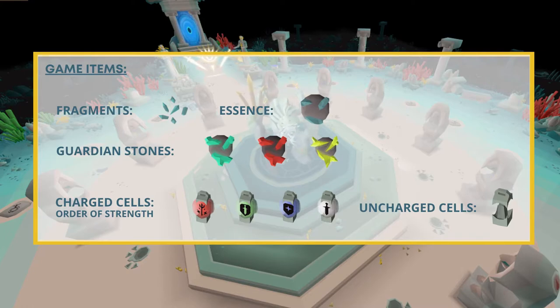Next you have charged cells in order of strength, as well as the uncharged cells. The uncharged cells are picked up at the table when you enter the room — there are 10 of these that can be stacked at one time, and they turn into charged cells when used on specific altars. One final game item is talismans. When you use an altar you will occasionally receive a talisman to re-enter that altar, so if it's not a rotation where that altar is active you can still enter it — very useful for fire, death, and blood runes.